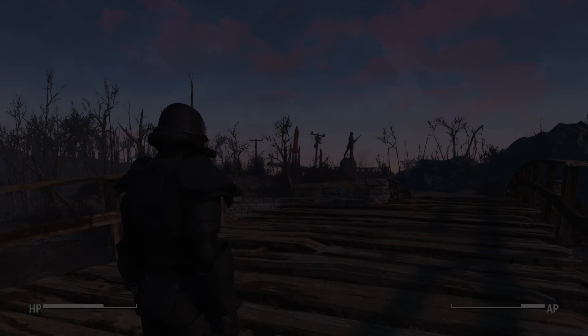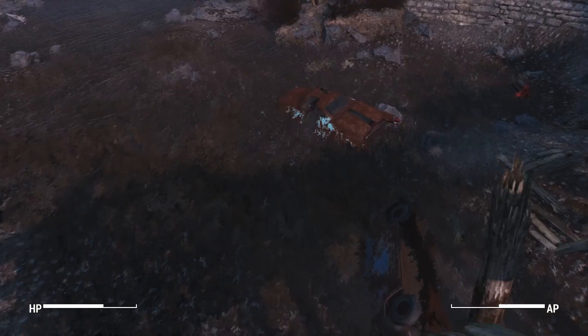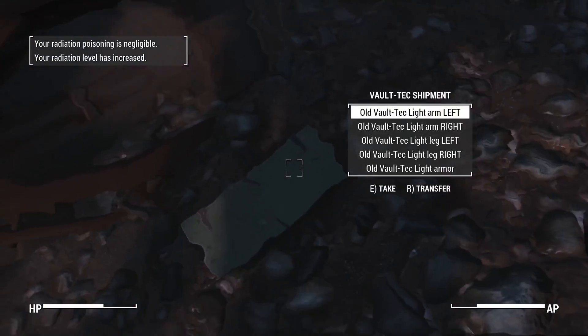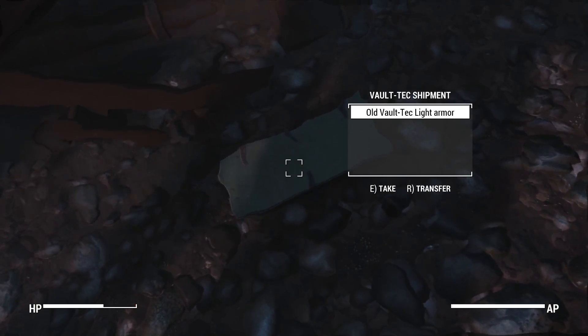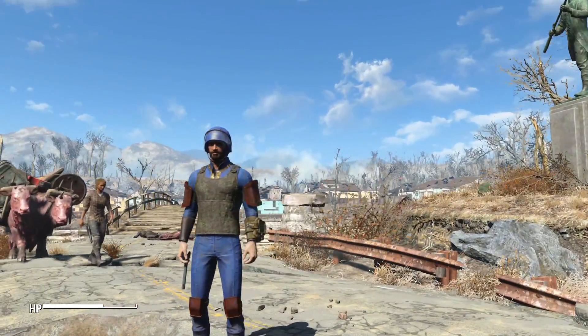To get started with this mod, you need to head to the bridge at Sanctuary and drop down. There will be a hidden little footlocker there that gives you all of the armor pieces for the new security armor, so go ahead and grab all of those.